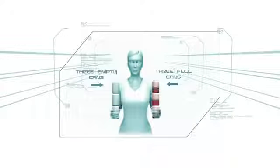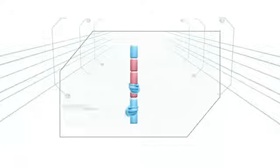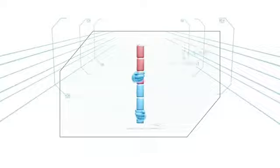In this challenge, the contestant starts with three empty soda cans in one hand and three full cans in the other. In a test of balance and dexterity, the player must exchange the stack of cans in the left hand with the stack in the right, and vice versa.